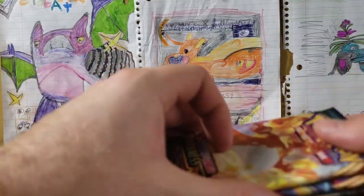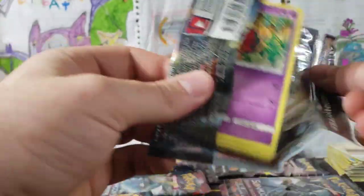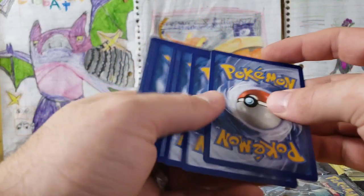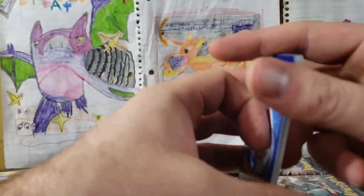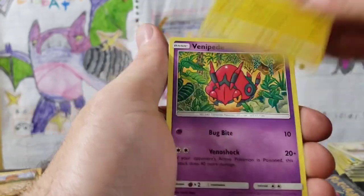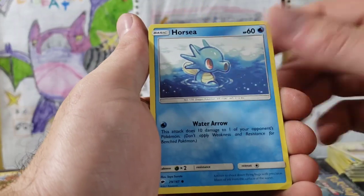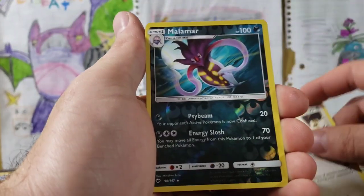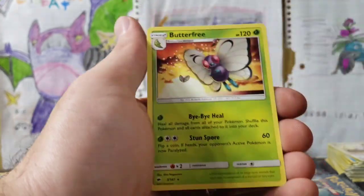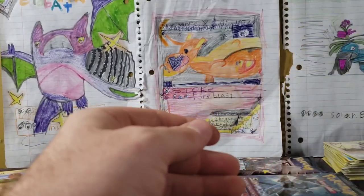Let's do Burning Shadows — see if we can get anything. Four from the back — still a pretty great opening. Steel Energy, Metapod, Lana, Electabuzz, Venipede, Sneasel, Vulpix, Horsea, Noibat, Malamar — which I just got an Inkay in Ultra Sun — and a Butterfree Regular Rare. Hoping to get a Malamar.